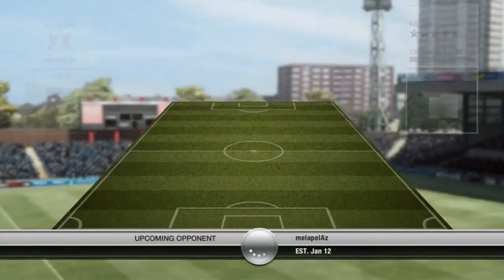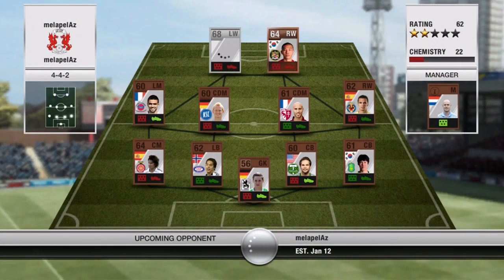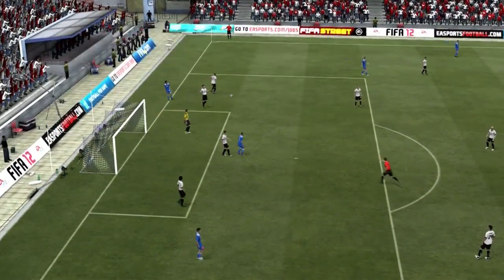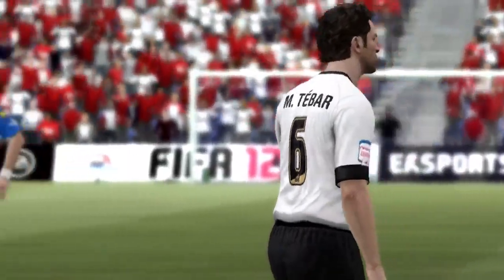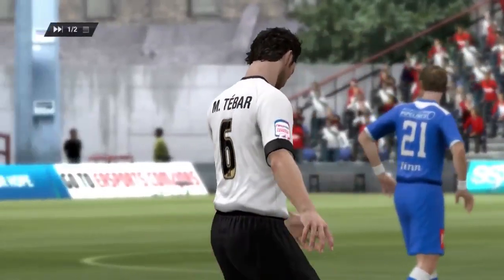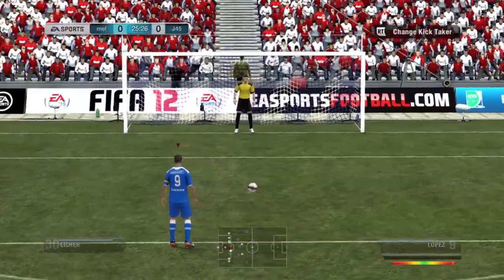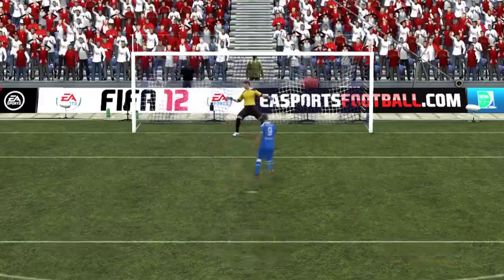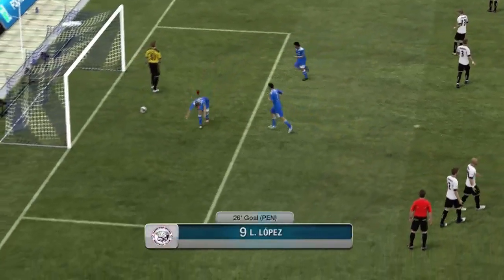Here we go — got another team here with terrible chemistry, 22 chemistry. I thought this game was going to be pretty easy but he ended up giving me some problems. I did have my new center back sitting on the bench because he was a little bit tired. I did forget to mention that Belushi actually has 31 contracts on him when I got him — I got him for 750 coins with 31 contracts, so great buy, probably the buy of the series so far. He's going to be filling in for a while. The first goal we get is in the 26th minute — Lopez steps up and puts it away, the keeper doesn't even dive.